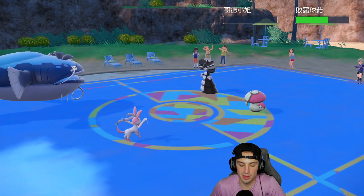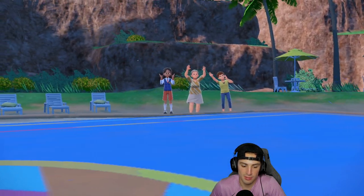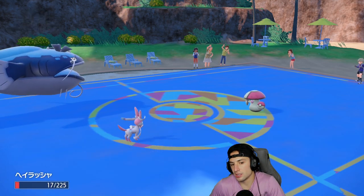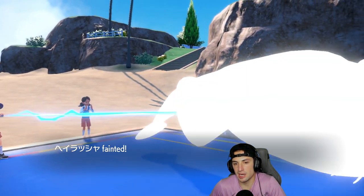I still have Tera and I'm thinking of just Terastallizing TTar to get rid of Amoonguss — probably my best bet. Then they have Scream Tail and Arcanine. Tatsugiri can get some work done with Hydro Pump.